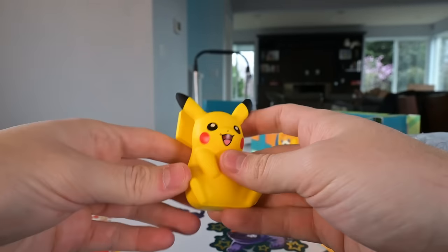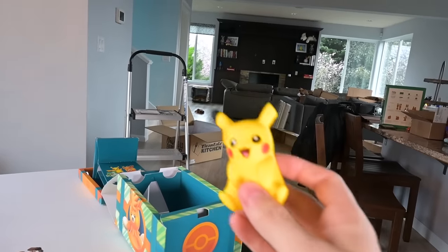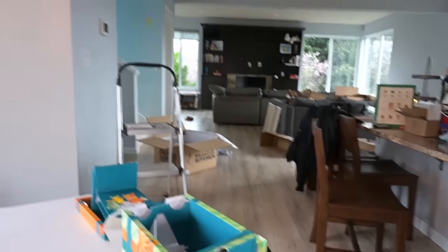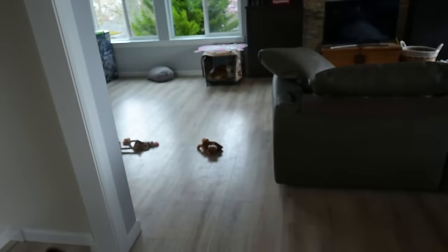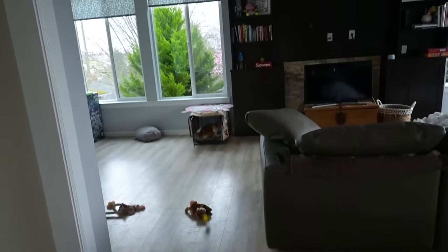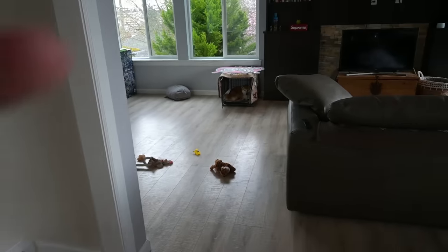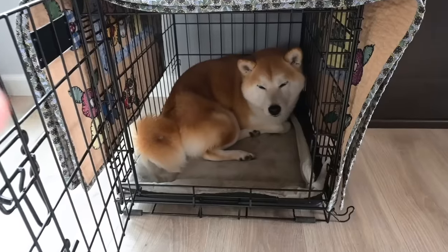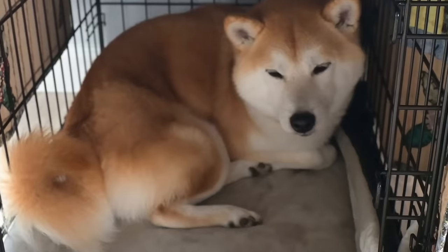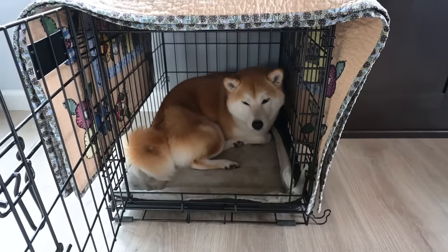Maybe we'll give the Pikachu plushie to the Doge - he would just absolutely tear it up. Let's see what happens. Hey Doge, I got a new toy for you. Ready? Okay, that was the worst throw ever. Doge, get the Pika. Don't you just want to get the Pika, Doge? Okay, he doesn't care. It's another dark and gloomy day, so the house is just cold and dark. Doge is just sleepy, so we'll just let him sleep.